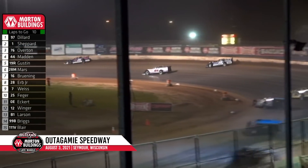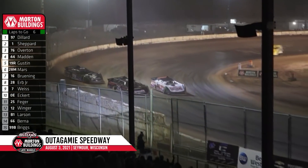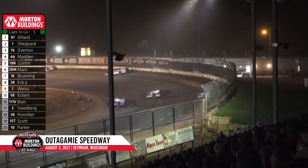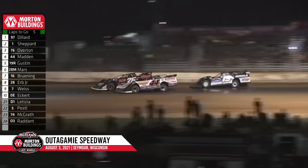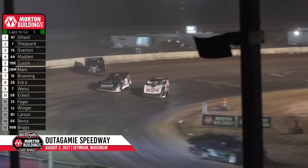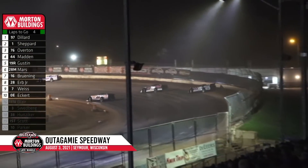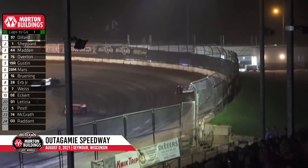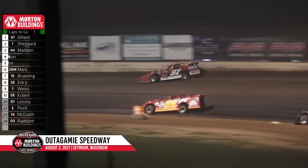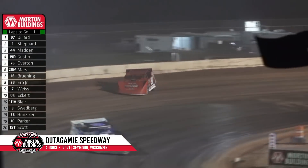Gustin will go after the 44 of Madden. We've got ten to go — the battle continues with Overton, Madden, and Gustin all going for third. Dillard's got a five-car length advantage over Shepard with five laps to go. Chris Madden free wide out of turn number four. Gustin pushing the 76 across the line with four to go. White flag — one more time around. Final lap, out of turn two, down the backstretch, into turn number three. The Thriller, Cade Dillard, pulls it off here at the FVP Battery Platinum Showdown.